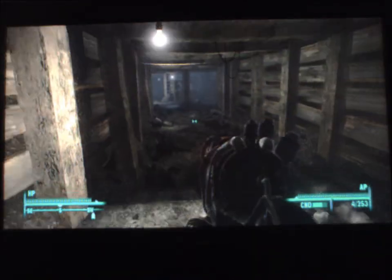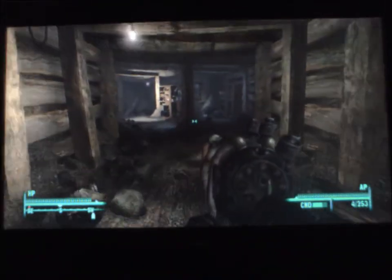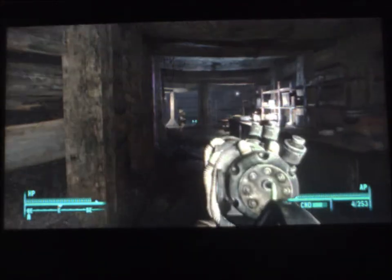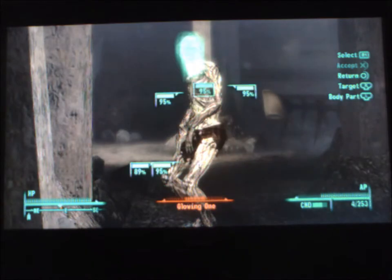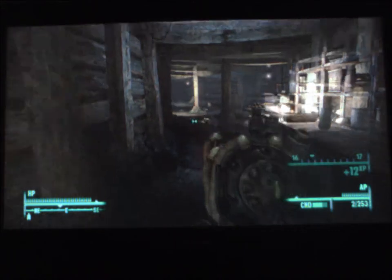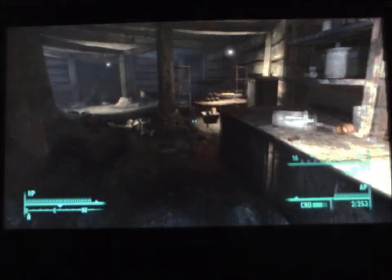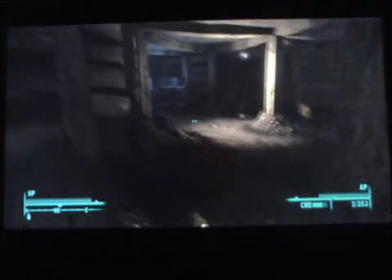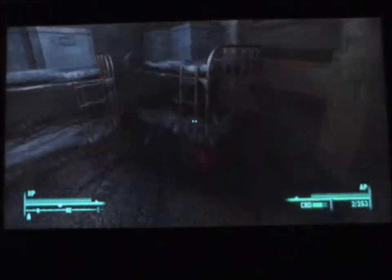There should be a glowing one inside the bunker, and you will see the Merv sitting on the table. Glowing one didn't stand a chance. There it is — the Merv, five mini nukes, and a few dead occupants.